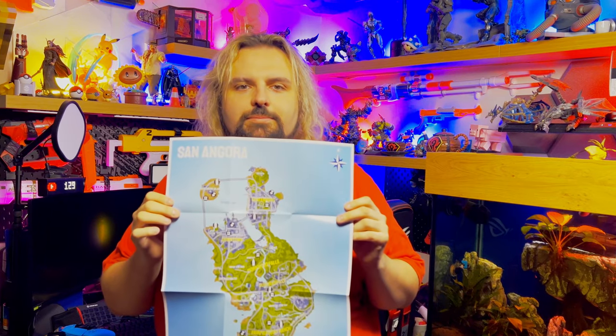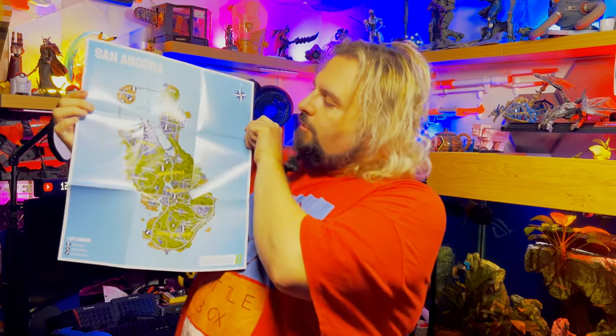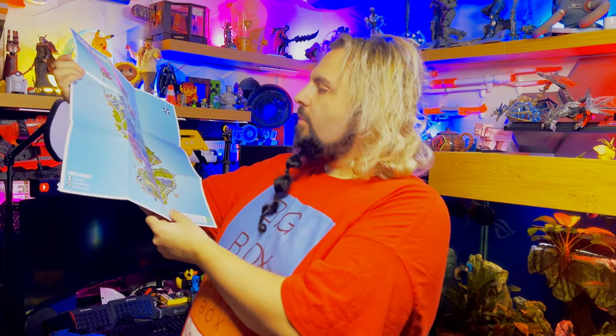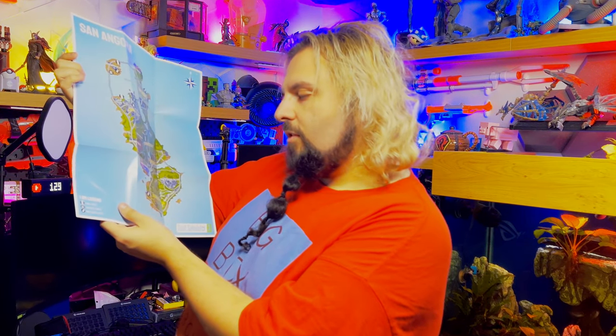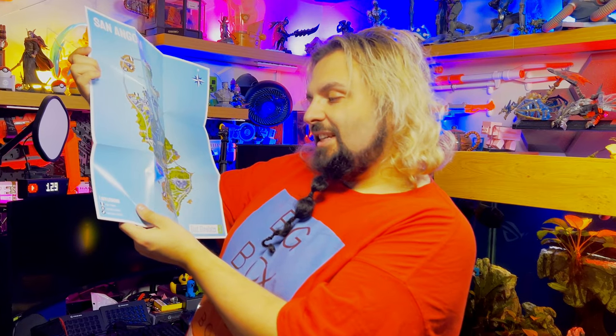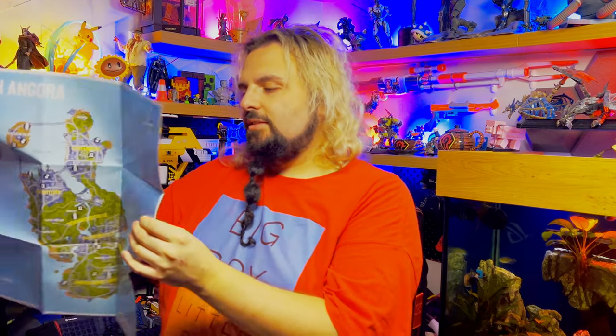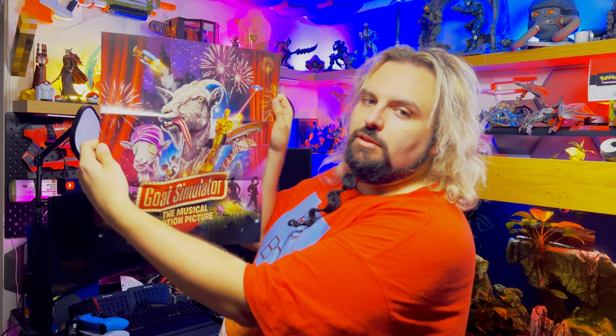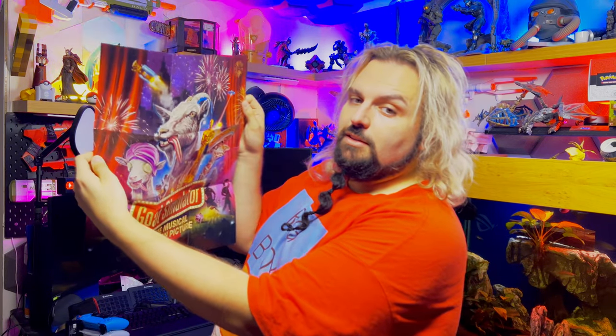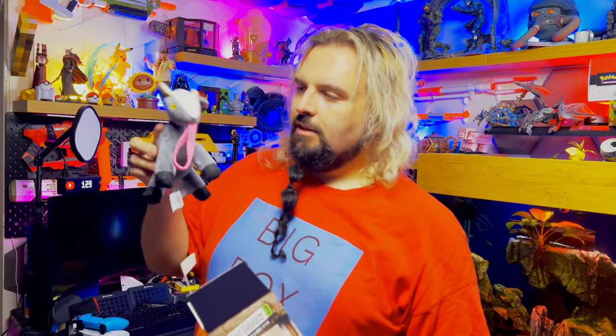Just like a Grand Theft Auto collector's edition, you get a map of the whole island, which is a beautiful thing. It says 'I Am Legend' — you've got your goat tower, instinct shrine, and war table secrets. Then on this side you've got a goat character who is probably a throwback to The Greatest Showman.